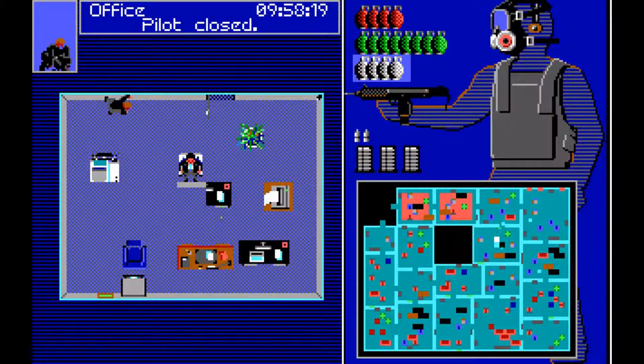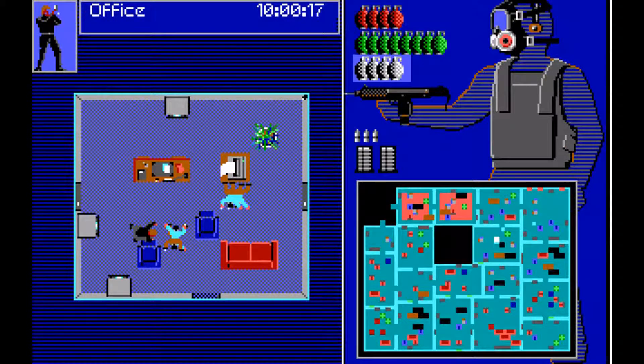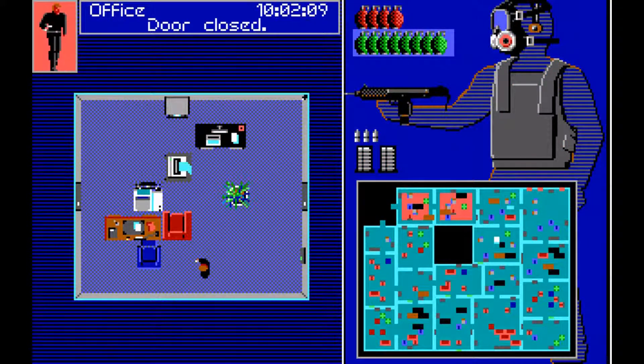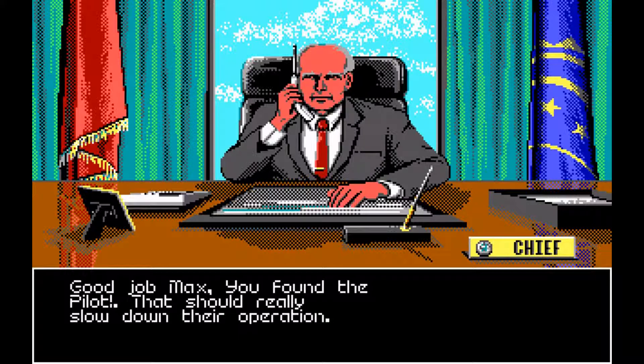A good timed grenade here will do good work. They're following me — quick! Why did so many appear out of nowhere? All right, they're all stunned — let's quickly make our escape while they're stunned. We'll throw a gas grenade to make sure this room stays gassed and secure the pilot. The key was taking no damage — if we take any damage we go to the hospital instead of setting the pilot free. We quickly slip out of the building. Good job Max, you found the pilot — that should really slow down their operation.